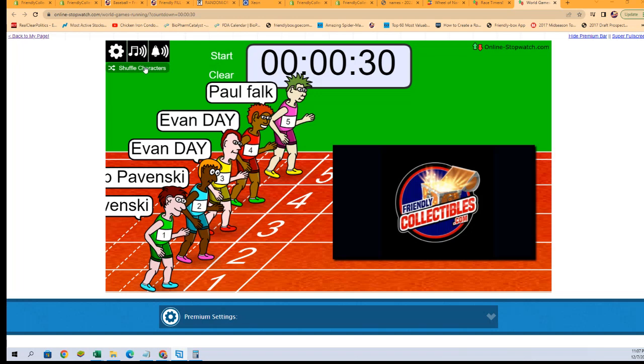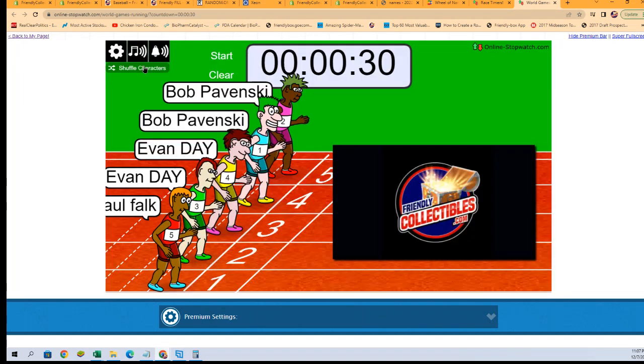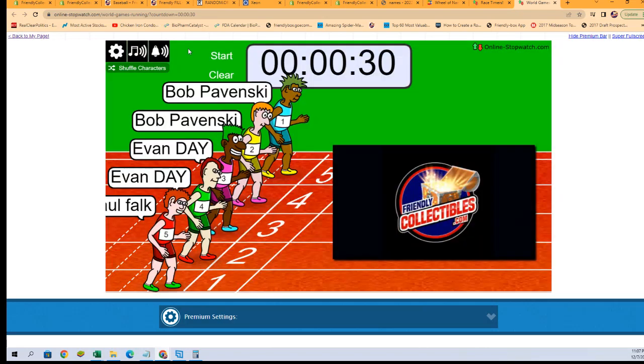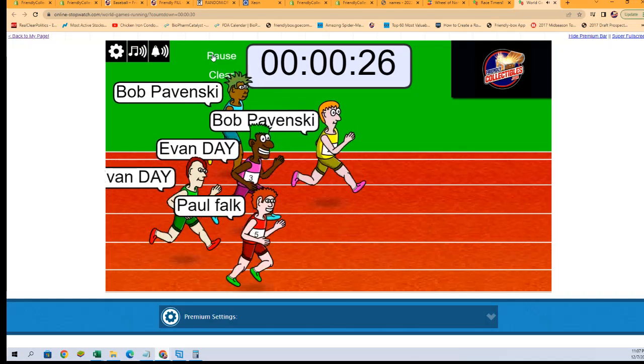Before we determine that, we need to switch over to our race screen. We're going to shuffle our racers seven times — one, two, three, four, five, six, and seven — and start the race. Here we go, they're off! We're looking for first and second place.